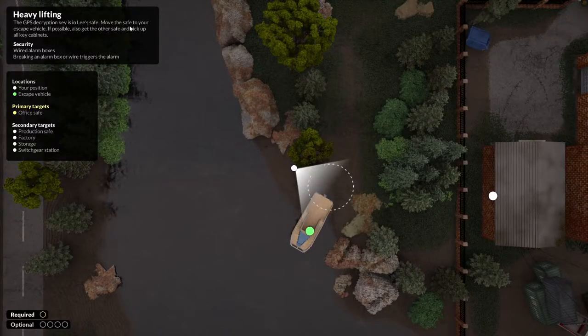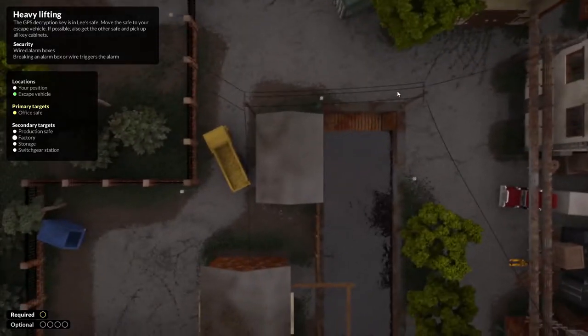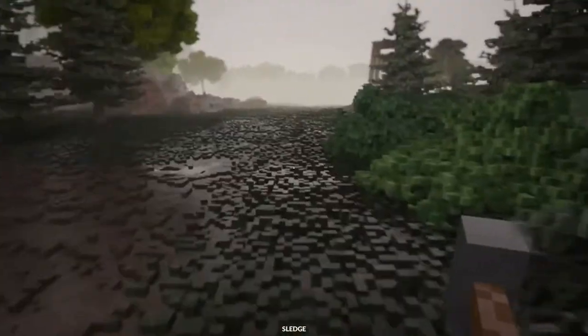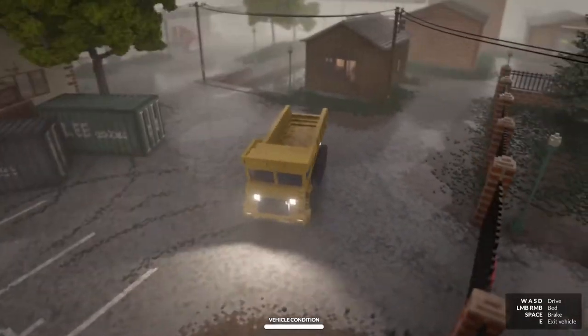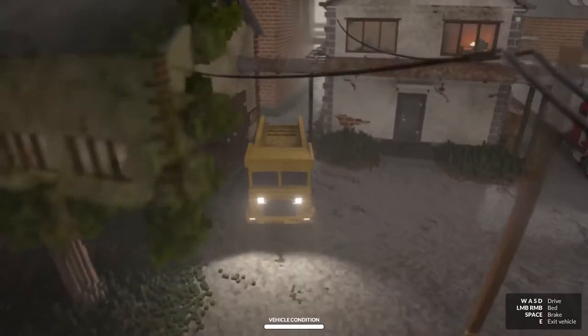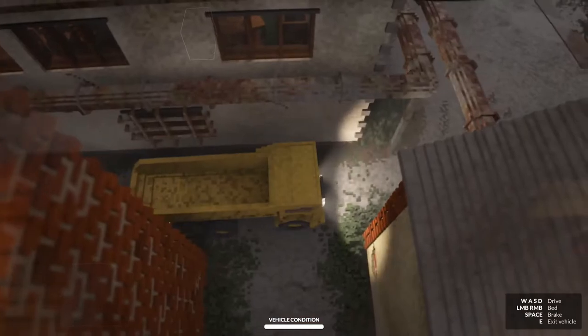So I have to move the safe into here. It's just one main target — the office safe. I'm assuming it's going to be way too heavy for me to lift it. I've seen that dump truck there, so I'll probably have to push it out the window or something. Let me drive that over there to the main objective. My plan is to push it out the window, hopefully onto the dump truck, and then escape from there.